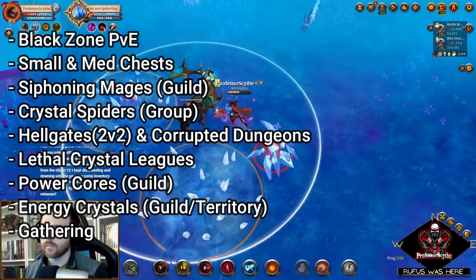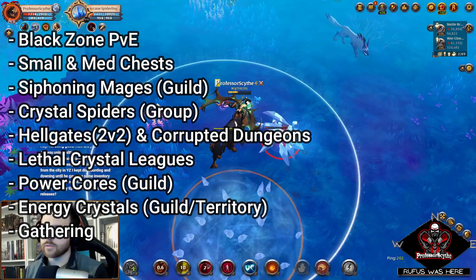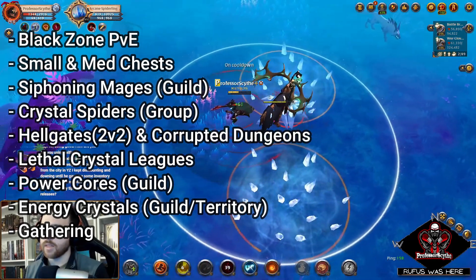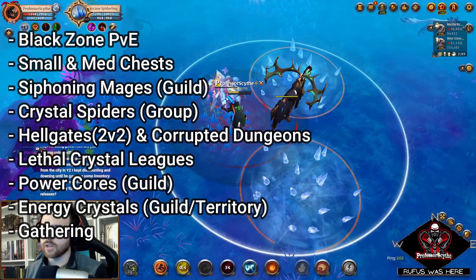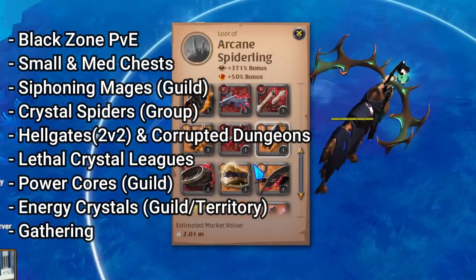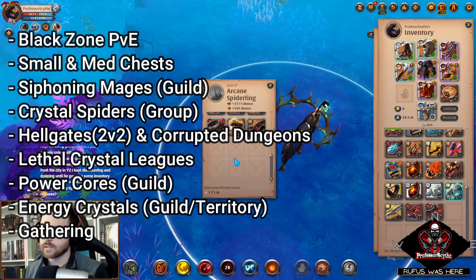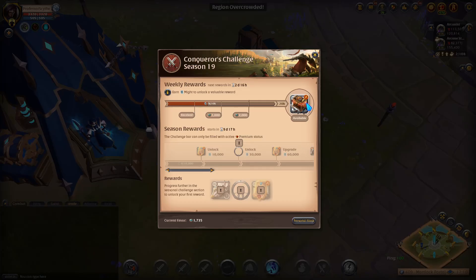When it comes to your guild, as your guild progresses in different types of seasonal activities — PVE in the outlands, corrupted dungeons, gathering in the black zone, killing siphon mages — when the guild levels up it gives you more favor points and might percentages, so you can level this up faster and work on your seasonal rewards faster.